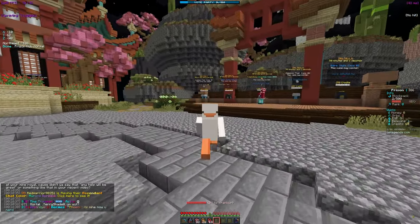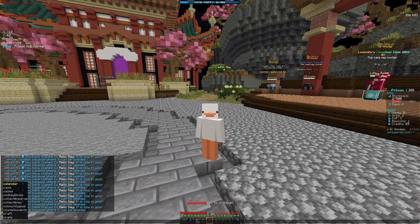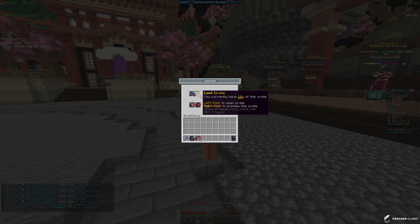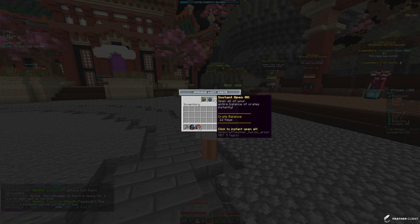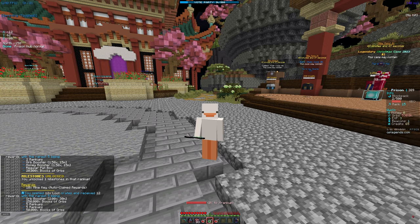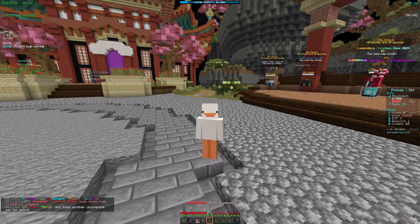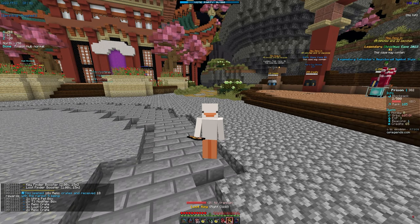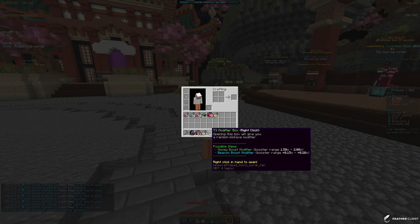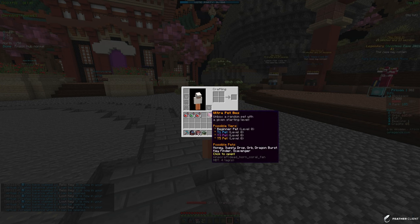I'm starting off with a few crate keys — some blue keys and a relic key. Let me open up all of these. We get some pretty good starter stuff: blocks, orbs, boosters, some makeups. The other ones seem better — let's open those. We get some modifier boxes, enchants, ultra pet boxes, and a player shop.